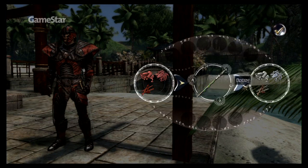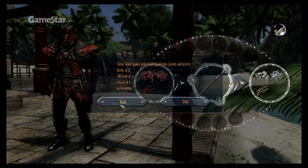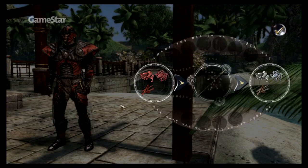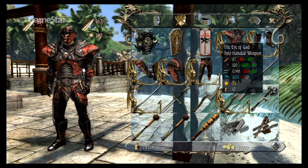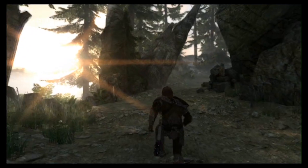Das funktioniert allerdings anders als im ersten Teil. Anstatt Waffen übereinanderzulegen, kombinieren wir sie nun mit Rohstoffen, etwa denen eines ausrangierten Dolchs. Einmal bearbeitet, werden die Waffen stärker und widerstandsfähiger.